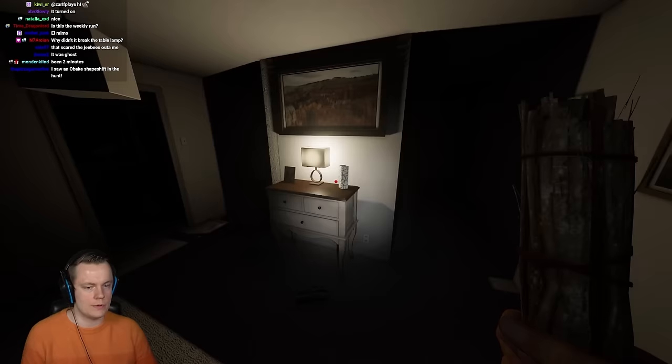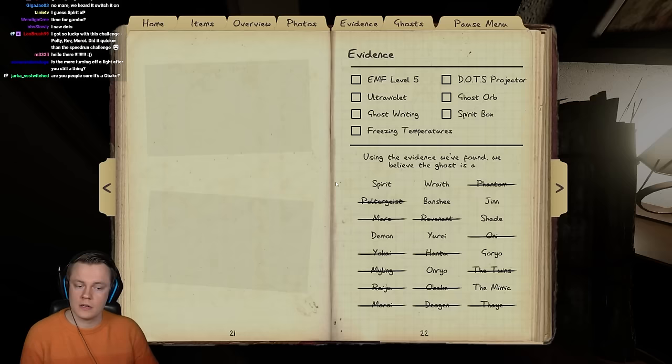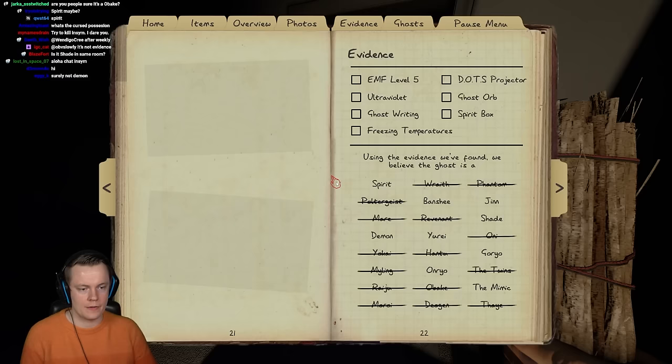Give us a sign. Come on, hum me. Very dark up here right now. We're not getting the breaker back that we turned off. Maybe it's the Spirit? It's already been two and a half minutes. It's not a Wraith. Is it actually just a basic Spirit? I think so.